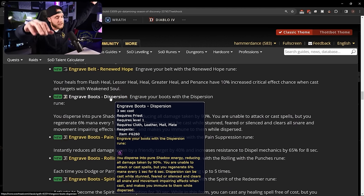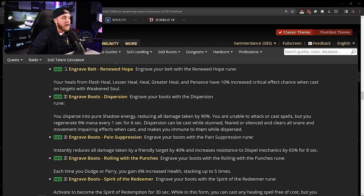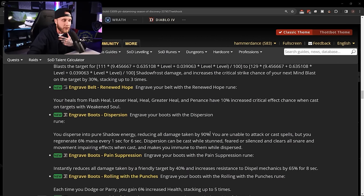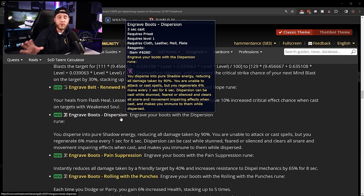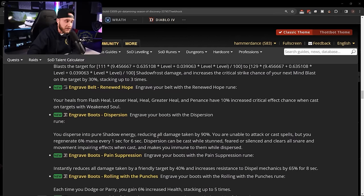Boot runes: Dispersion — disperse into pure shadow energy, reducing all damage taken by 90%. You can't attack or cast spells but regenerate 6% mana every second for 6 seconds. Can be cast while stunned, feared, or silenced, clears snare and movement impairing effects, and makes you immune to them while dispersed. Shadow priests at level 25 were already monsters in PvP — after seeing just these first few runes they are going to be insane in PvP at level 40.